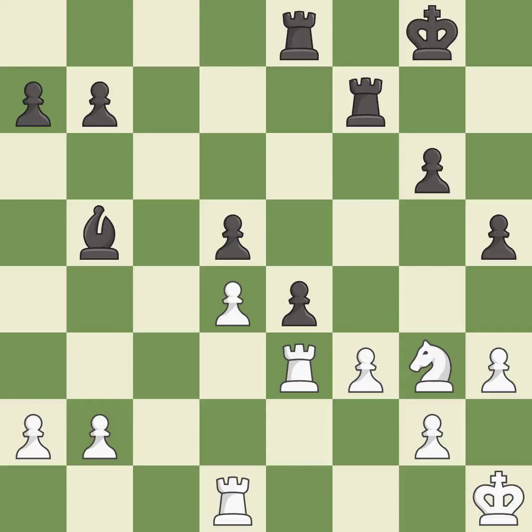This threatens to reveal an attack on a rook — it is best. The rooks are coordinated and powerfully doubled on the file.